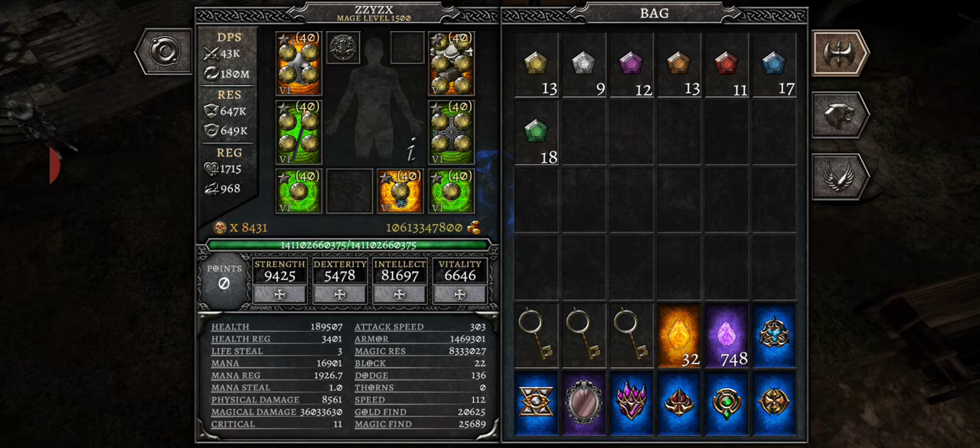Once you reach the point where you have enough Strength or Dexterity that equipping gear is no longer a problem — which comes from armor and emblem points — then you can reset your points and pour them all into Intellect. With my mage, I distributed evenly early on: some in Strength, Dexterity, a lot in Vitality and Intellect, so I could equip gear and stay alive. Without Vitality, one or two hits and you're dead.